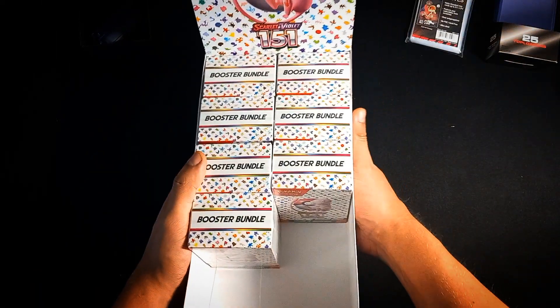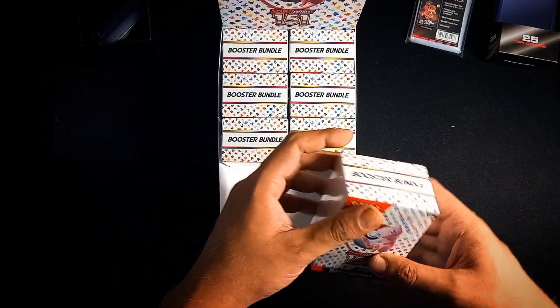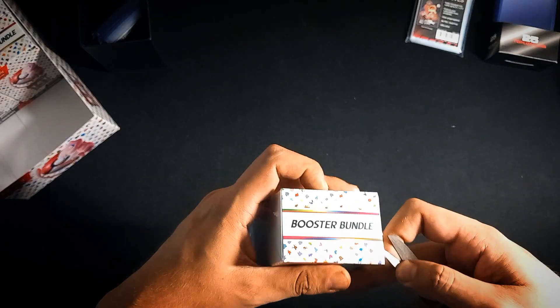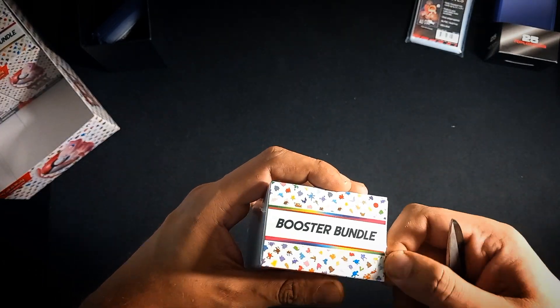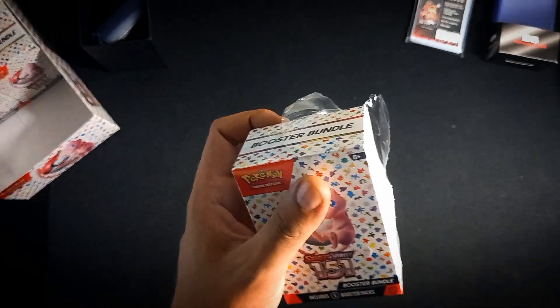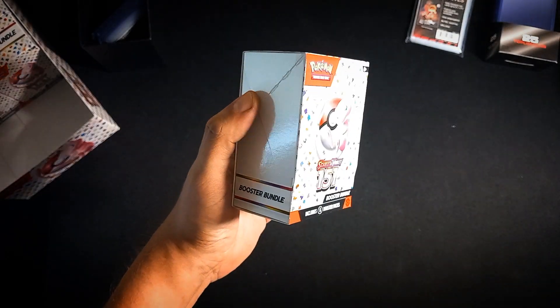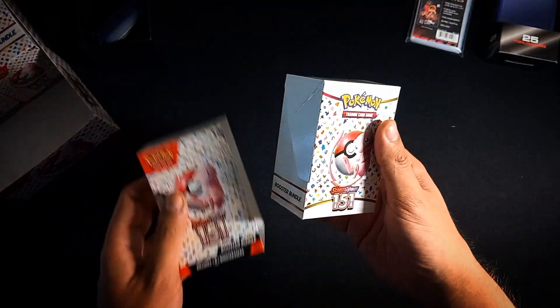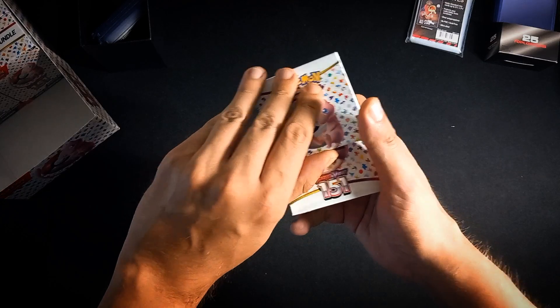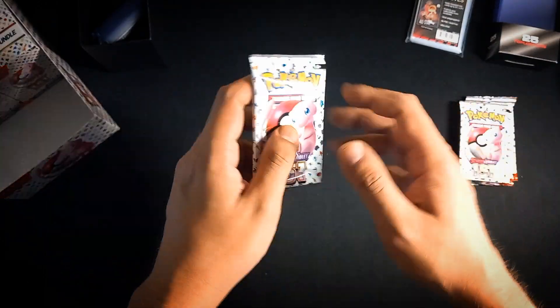Hello everyone, welcome back to the mini series where we open a booster bundle of Scarlet & Violet 151. We're now at episode 4 - let's dive straight into the opening. If you're curious what we pulled so far, start from the beginning. We've pulled quite some cards but we're nowhere near completing the set. We've had three to four rare or ultra rare cards per box so far, plus some nice Cosmofoil energies.